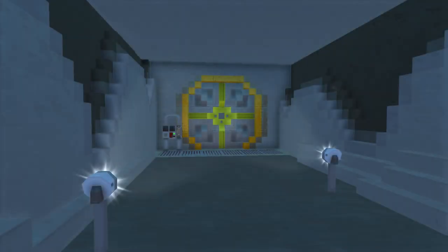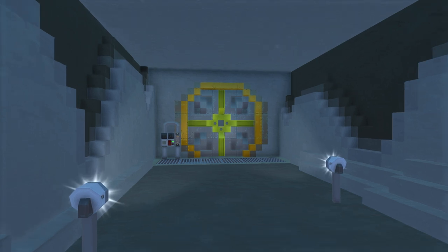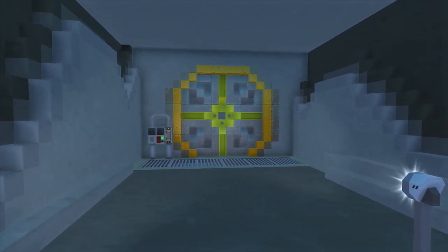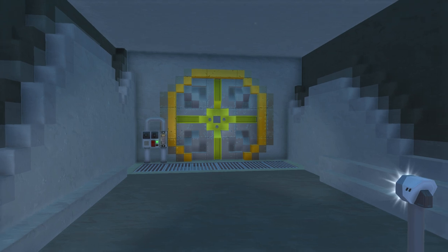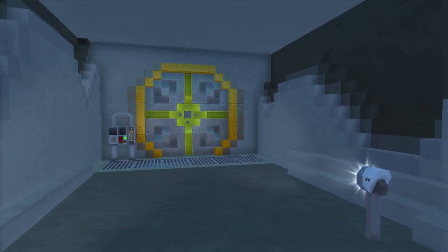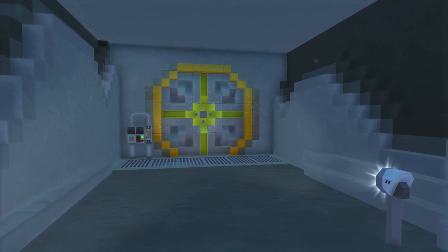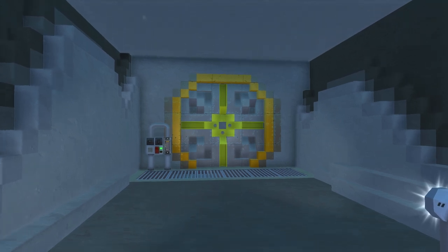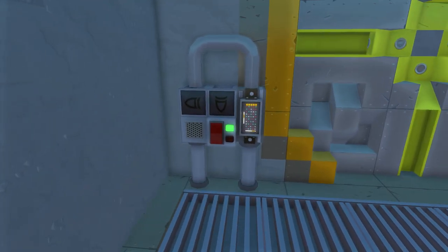Hey, how's it going guys, Spy here and welcome back to another episode of the Scrap Mechanic Fallout Shelter. It's been a while since we were in here and there have been quite a few changes. The door is a little different because the piston update came out, so I redid a lot of the three-bearing piston stuff inside the vault. Now it uses single block pistons for a bunch of the doors, and the big vault door itself is on pistons as well.